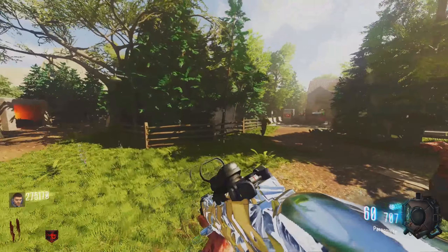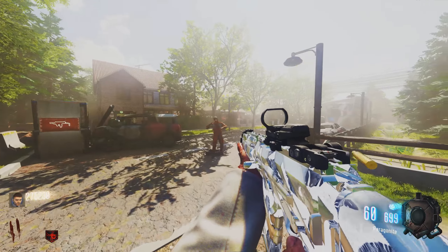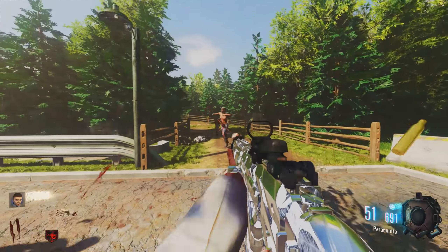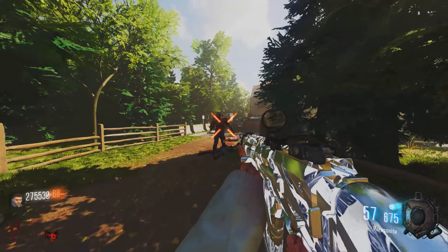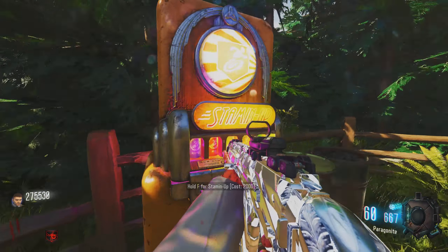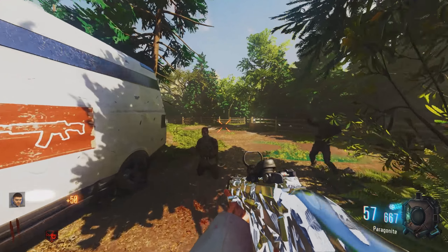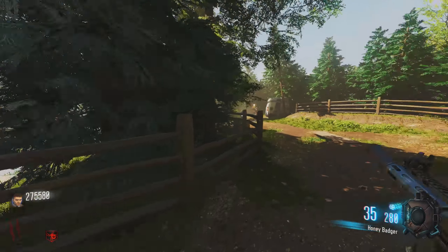That's pretty much it for this map update. On the next one I want to go over some story elements — where the map takes place, how my universe works, and some of the lore and rules of the universe. Someone asked about whether the perks are canon, and the answer is no — the perks are non-canon, they're pure gameplay things. The chalk on the wall that magically spawns a gun — that's just non-canon, there's no story behind it.